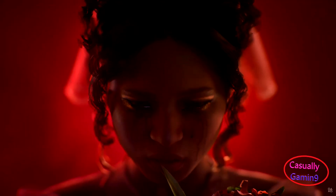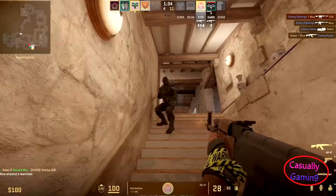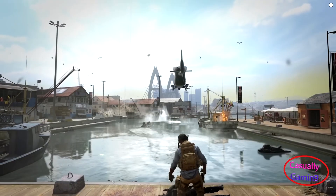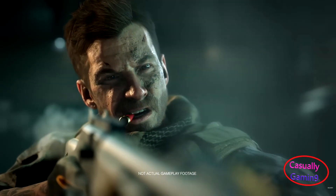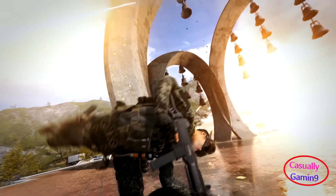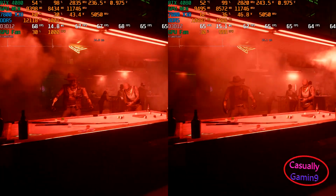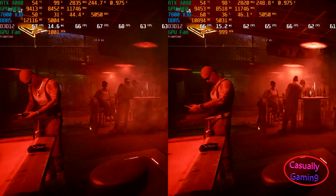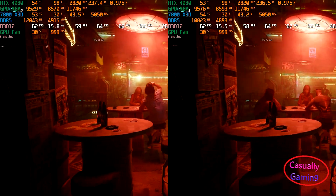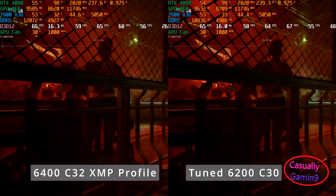So what is the conclusion? At 1080p in most competitive games the tuned memory configuration delivers better performance than the default XMP profile that the kit comes with, and sometimes this performance uplift is available at 1440p as well. To access this performance uplift you need to use low settings and have a good CPU, as competitive games are designed with high frames in mind and to run on lower-end hardware. Most single player games are designed with high visuals in mind and playing with the memory timings will not translate to performance gains. If you enjoy single player games, your best bet is the default XMP or Expo profile.